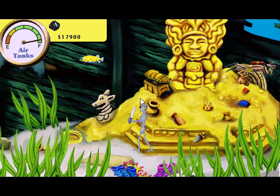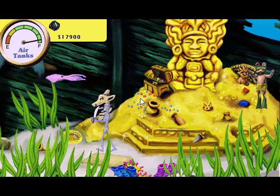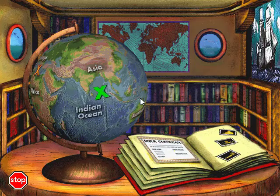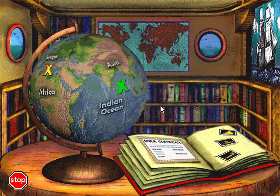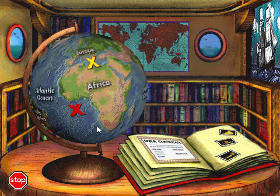Look at all that... Look! There's your diver's certificate and the treasure you found. You can click on them to get a better look. Click again if you want to print. Spin the globe to try another dive site, or click the stop sign if you want to quit.